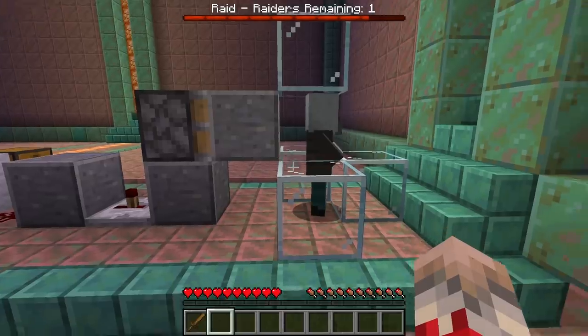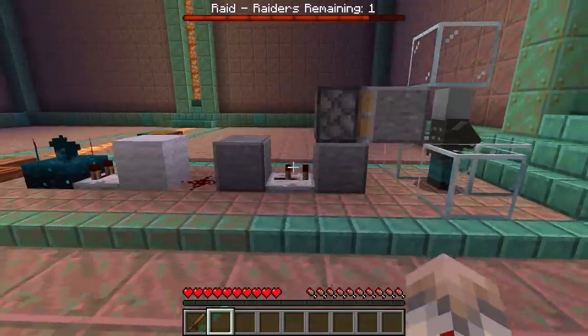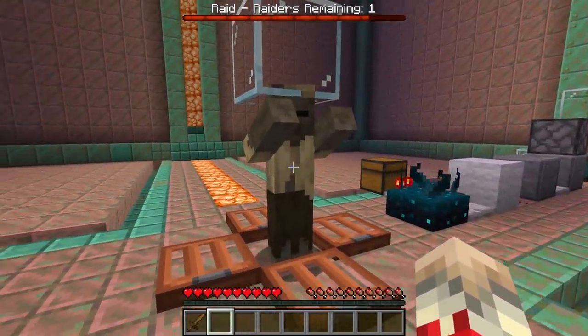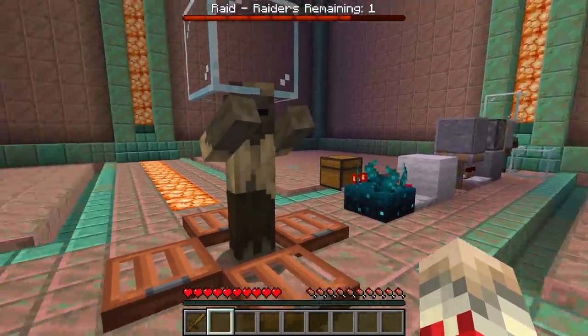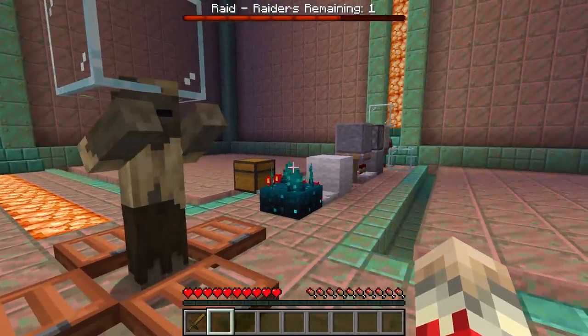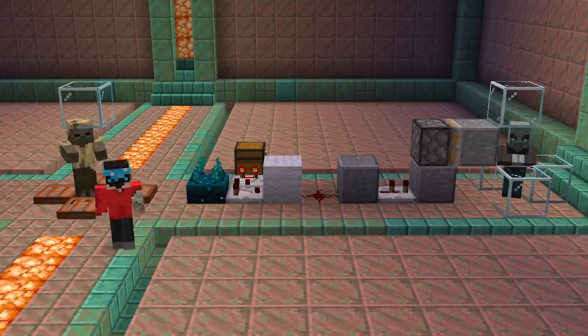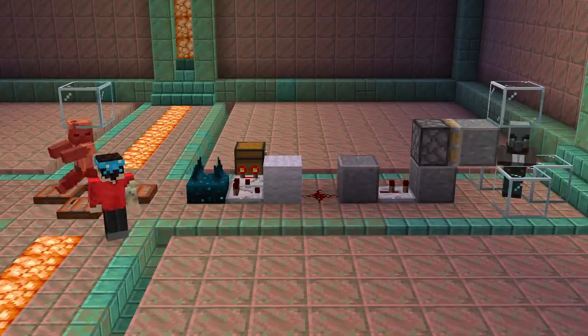If you take this mechanic and combine it with the Skulk sensor, you can create your very own custom boss fight. One of the Skulk's frequencies detects when a mob is hit, so every time you hit your custom boss mob, this can send a signal and take a health point away from your Illager, which then updates the boss bar in real time. This is just one example, but you can really start to see the kinds of new options Skulk sensors are bringing to the game.